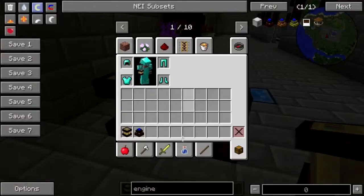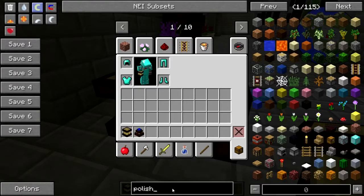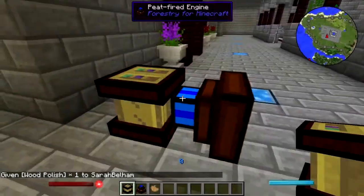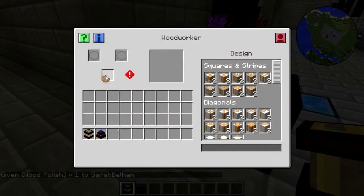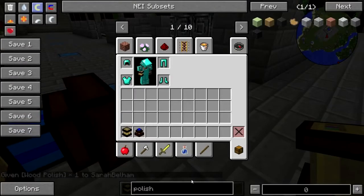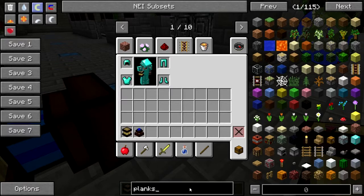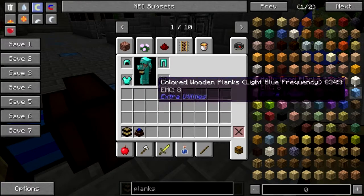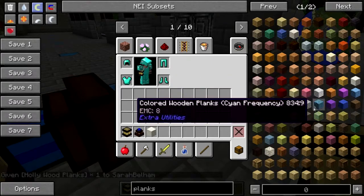No wood polish. Okay, fine — wood polish. Give me wood polish. I need some white wood. I think it's planks that I'll need. Holly first.